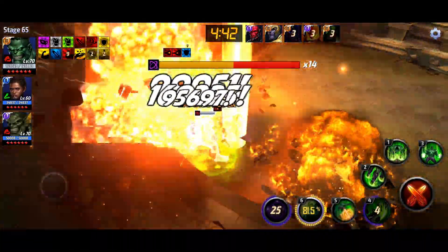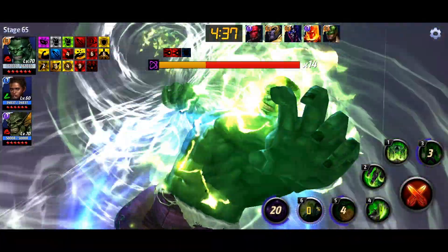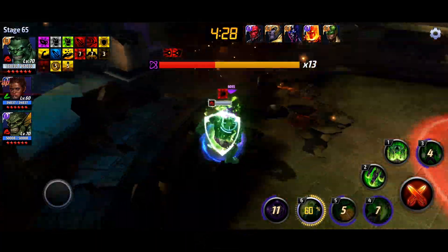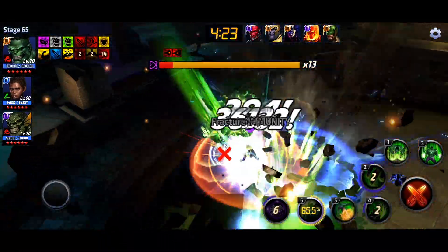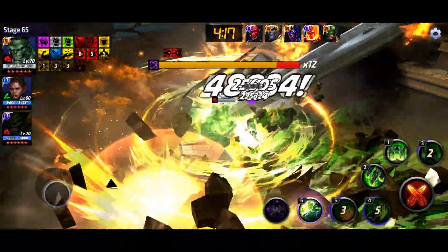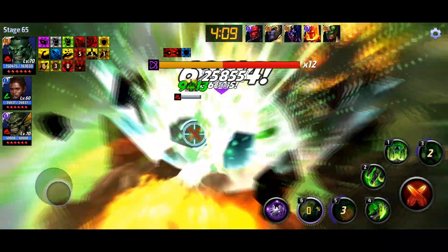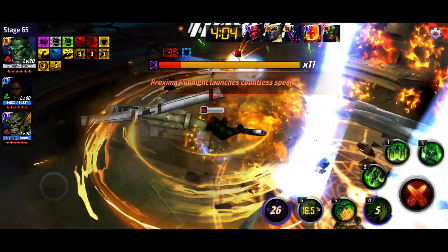It just doesn't seem that consistent because sometimes Proxima will just do like 20 lightning spears back to back and you have no time to clap her. Let me hit that tier three - get a little defense down. I do think we could go up to like 70 with him, which would be pretty impressive. I don't think there's any other character that can go to like 70 with a PVP CTP.